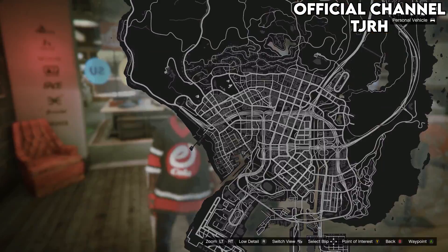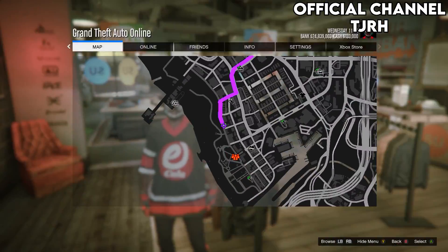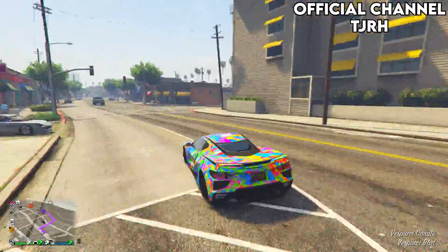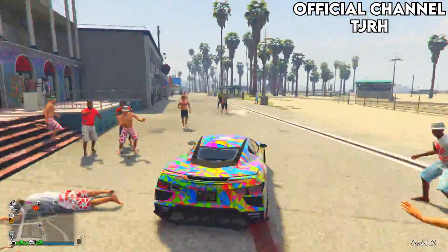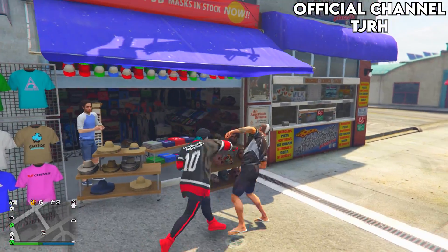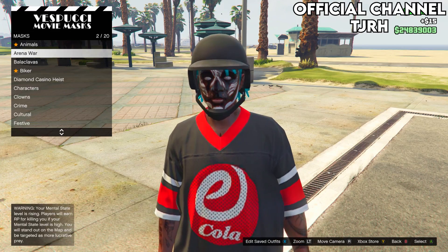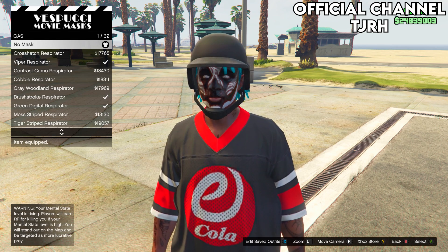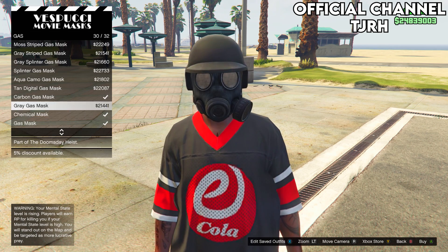Then go to the mask store just by the beach. On the mask menu, go down to gas. On the gas section, equip the skull gas mask.